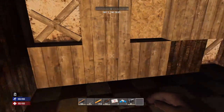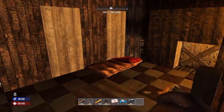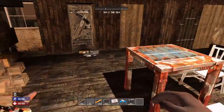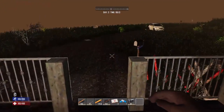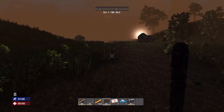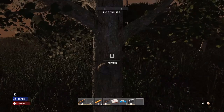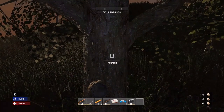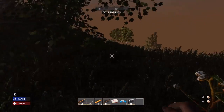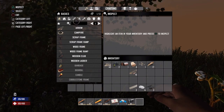Hey guys, Miss Gaming here, and we are back with another Seven Days to Die video. We left off exploring — didn't really get too far, just went to a certain building. We are still looking for a cooking pot or a grill, so that's what we're gonna be doing today. We also need wood, so we're just gonna do some random productive stuff and see where it gets us.